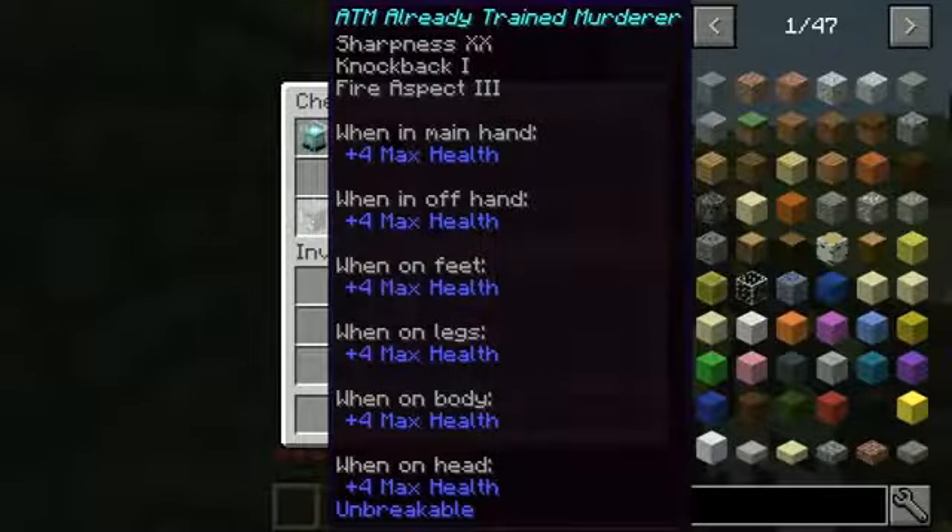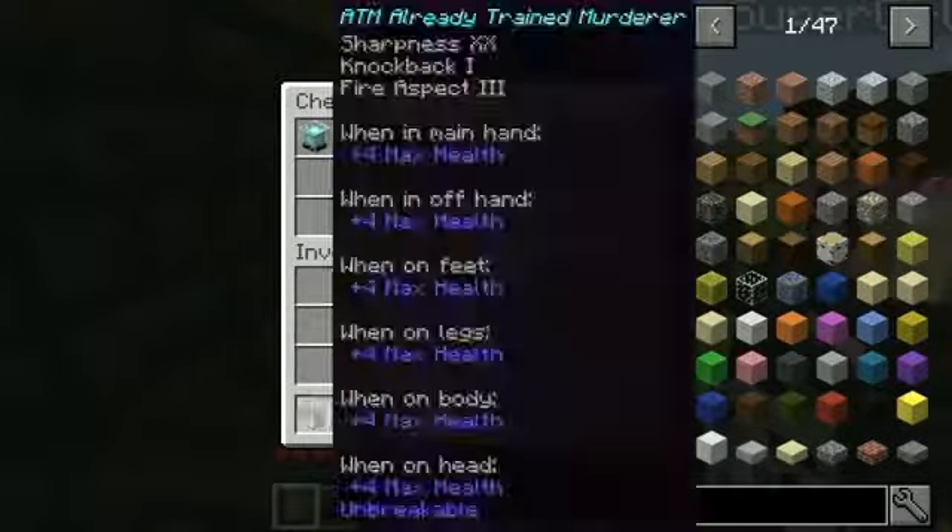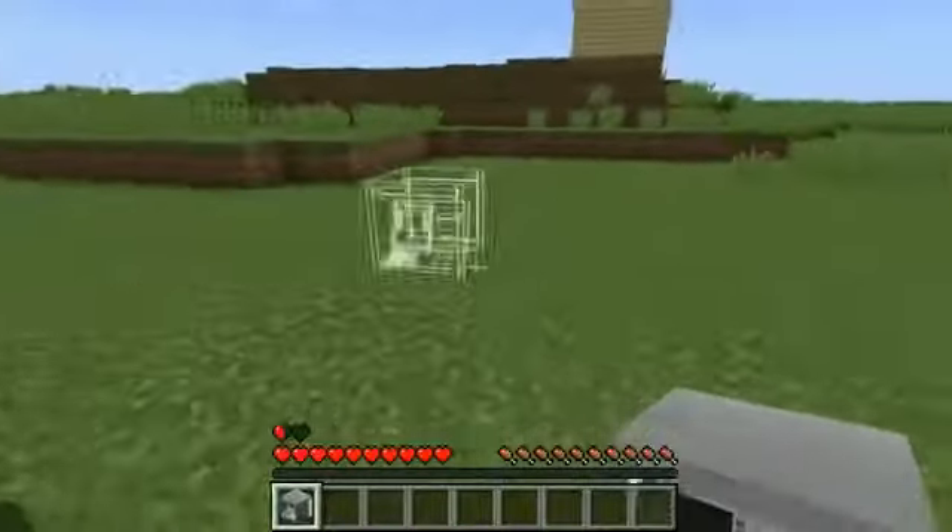At the Beacon, we get the ATM which stands for Already Trained Murderer. Sharpness 20, Knockback 1, Fire Aspect 3. I'm never going to be able to use one of those things ever again now. Every time you go to one, you're like, is it going to suck my hand in? It also gives you bonus health no matter what, so you get two extra hearts and this thing will kill you.